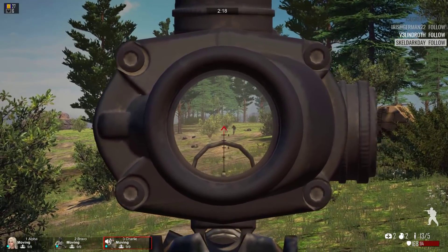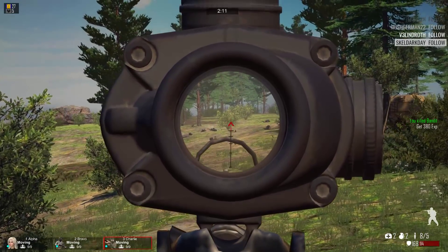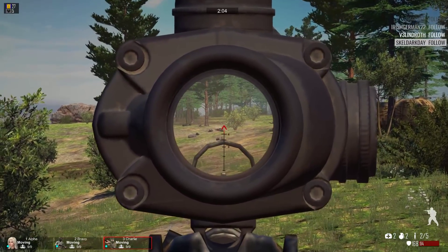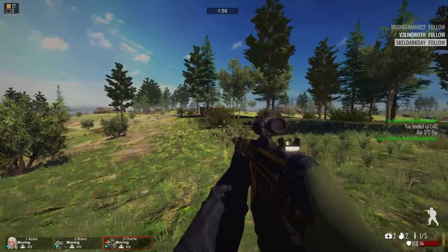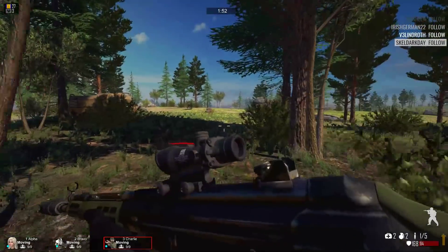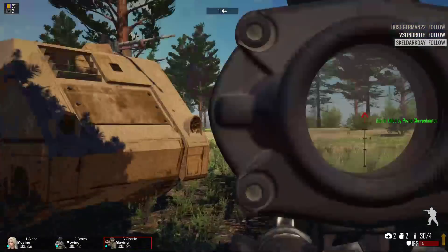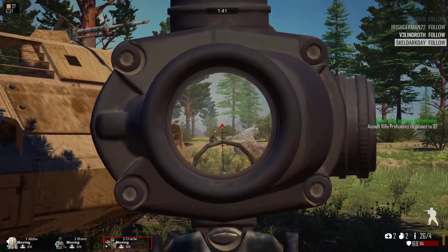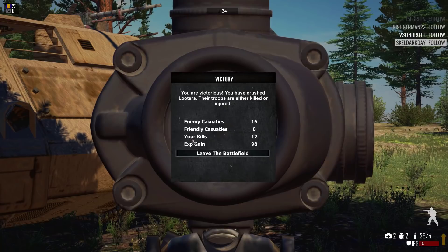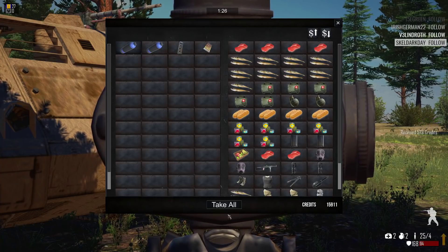Engage your target. There we go, there's a level! These guys didn't even have a chance — they didn't even really get to return fire too much. Reload. Oh look, there's a vehicle right here on the map — it's not moving, but like a little APC right here. That's pretty cool, maybe that's a sign of things to come.